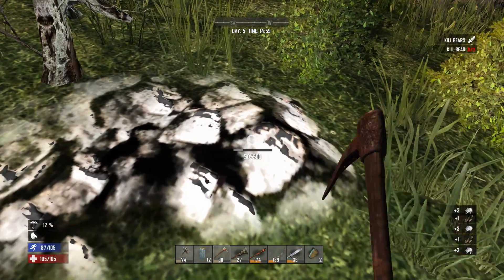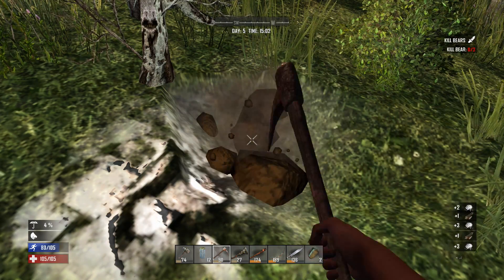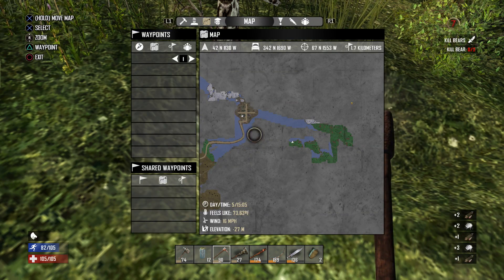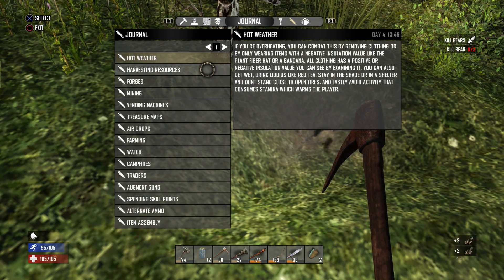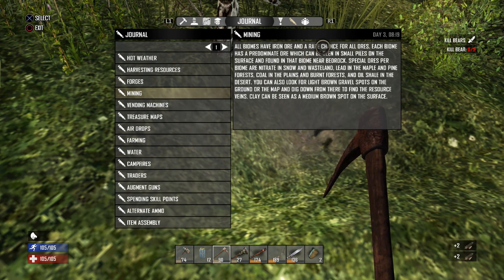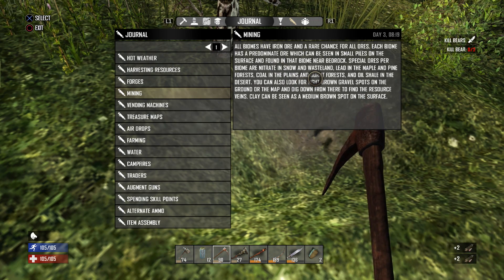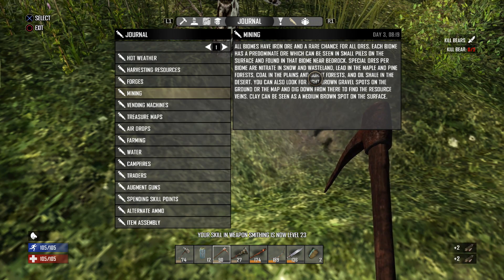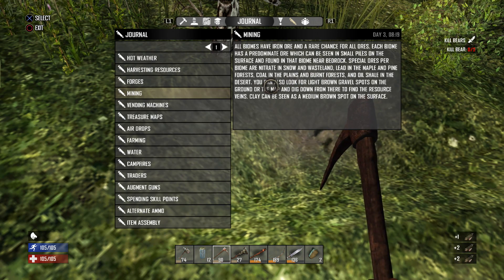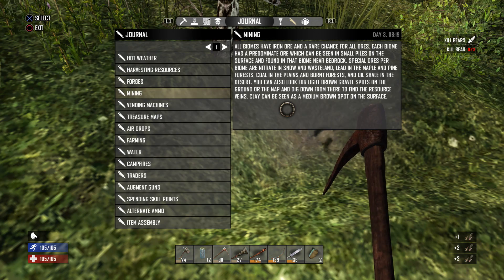Look at this — a nitrate pile! I'm going to stop and hit this up because resources aren't nearly as easy to find as they were before. Actually, I'm thinking the resource table — which ore should be found where — should actually be in the journal. Let's take a quick look. Under mining: 'All biomes have iron ore and a rare chance for all ores. Each biome has a predominant ore which can be seen in small piles on the surface and found near bedrock.' Special ores per biome: nitrate in snow and wasteland, lead in maple and pine forest, coal in plains and burnt forest, and oil shale in the desert.